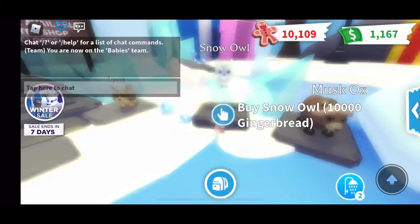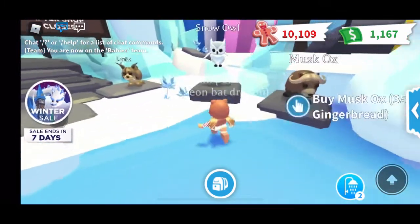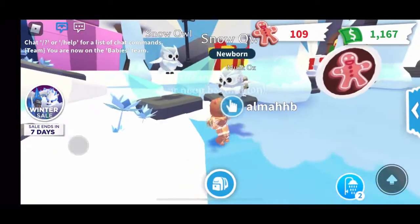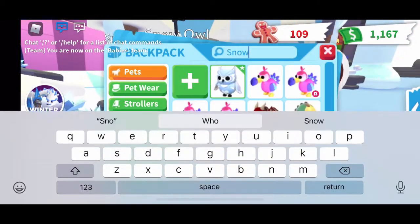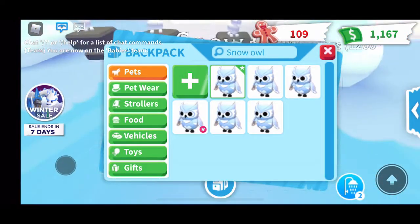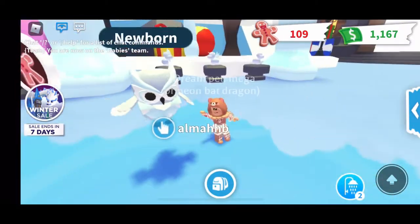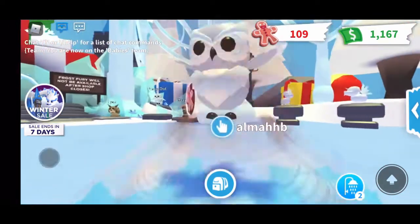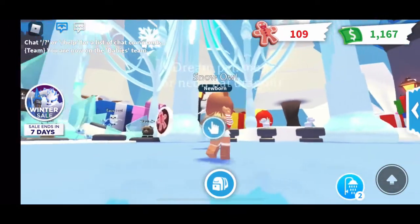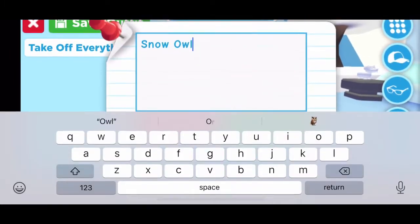These icings and everything look awesome. This is the snow owl and I cannot wait to buy it. For some reason it wasn't purchasing at first, but it went through! If I search up snow owl I now have six instead of five, and I have 109 gingerbread left instead of 10,109. This is the snow owl — I really like it. I think it's very pretty, mostly a blue-gray color.